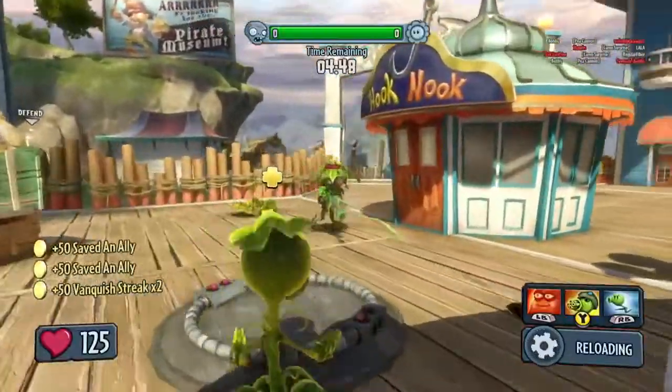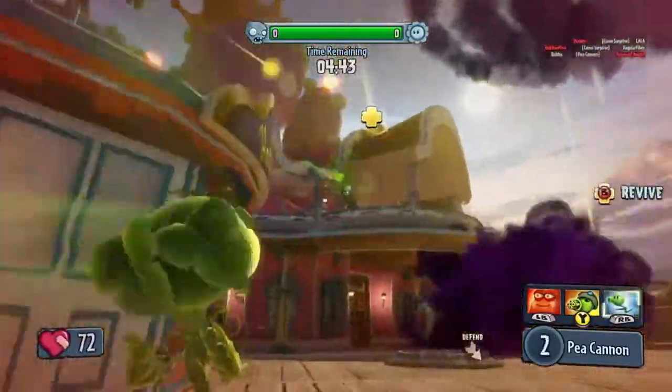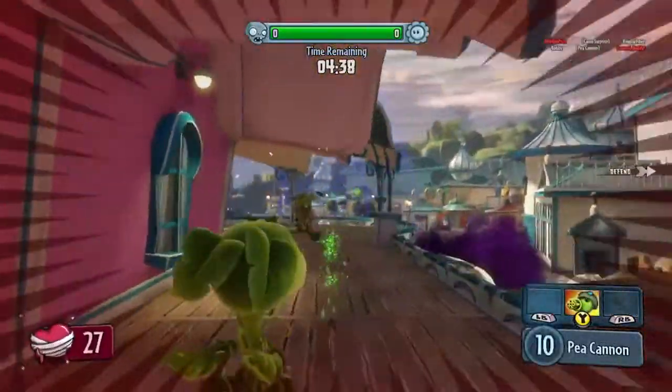Now here we have a pea shooter and a soldier squaring off in front of the aquarium base. Looks like this encounter was a draw.